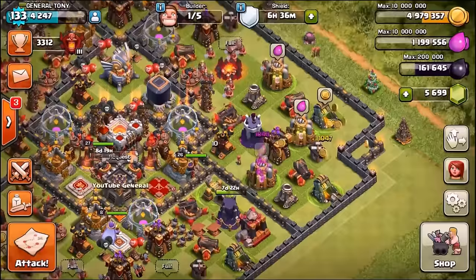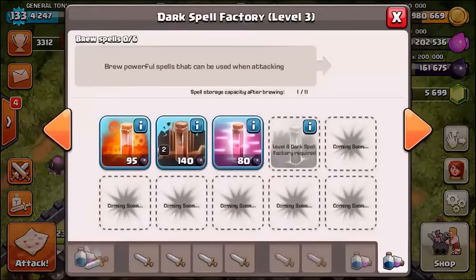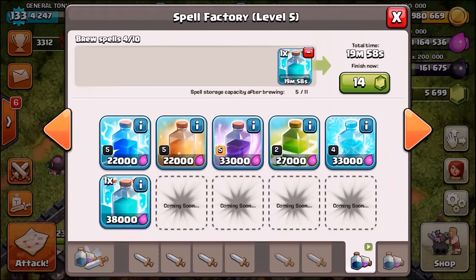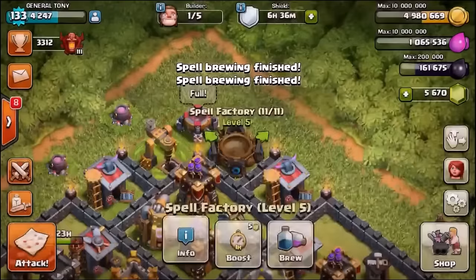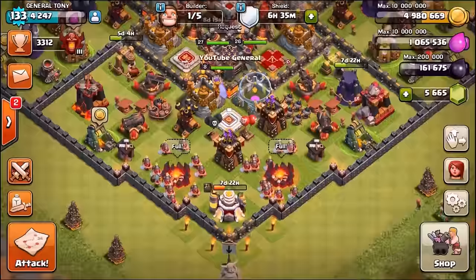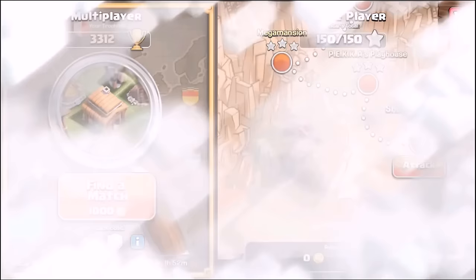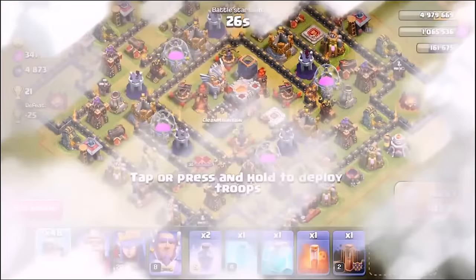It's time to upgrade the spell factory. We have a choice between the skeleton spell or the clone spell - I'm feeling the clone spell. We don't even need to upgrade the factory, it's already ready. We're going in with one clone spell, a freeze spell, and two rage spells with 48 miners. Who's loving the brand new miner? If you are, go down into the comment section and comment hashtag miner is OP!